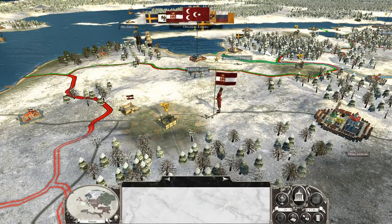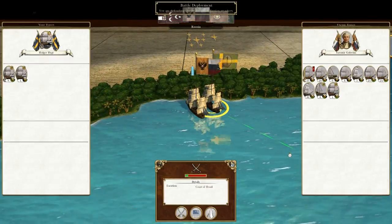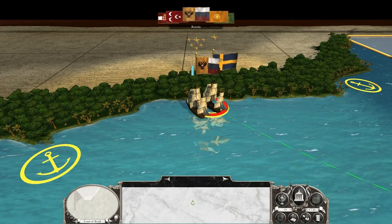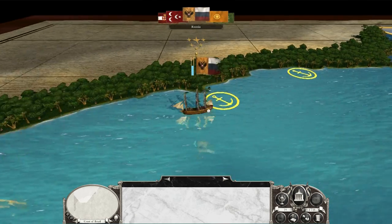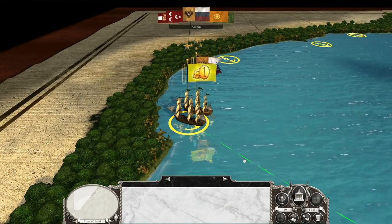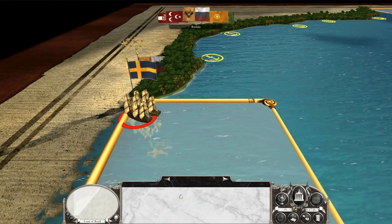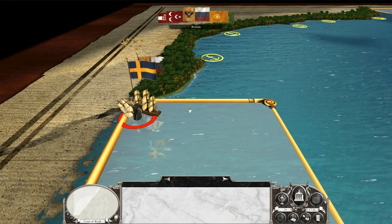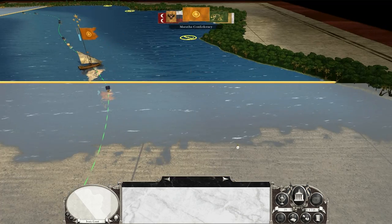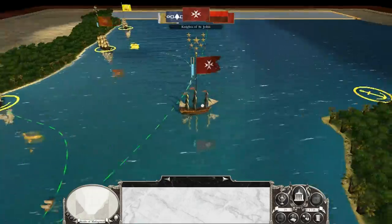Did Poland just take Königsberg? East Prussia is the province name. I pressed the wrong button — I was supposed to retreat, but he still would have been able to reach it anyway. I have so many fleets here. The pirates got crushed — though I realize I need my fleet in Europe more, so sending it to the New World was a bad idea.